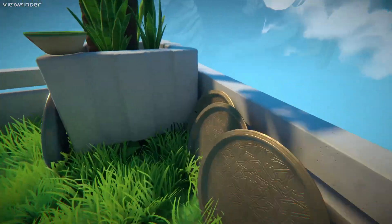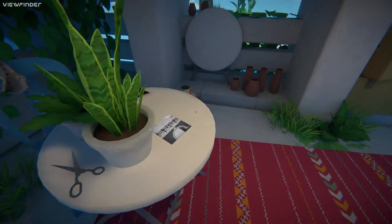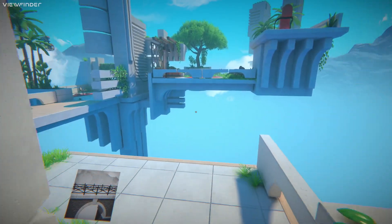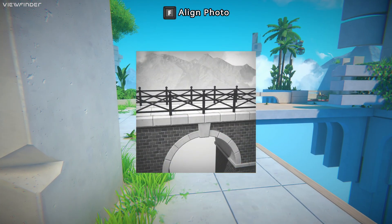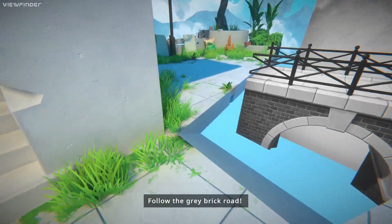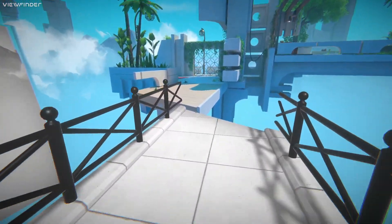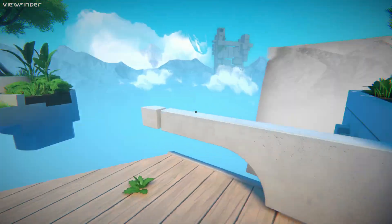We don't have to worry over the insane danger of that because, you know, we're in a game — we're in a simulation. Follow the gray brick road. Yeah, that more or less works. I see why they had to give you a jump.